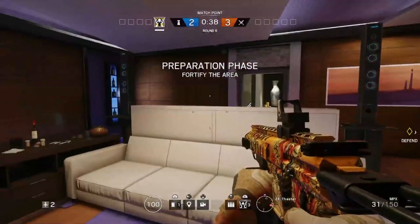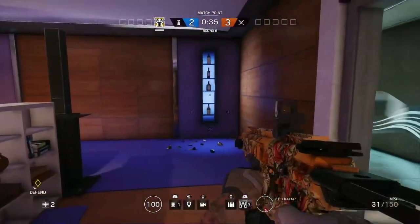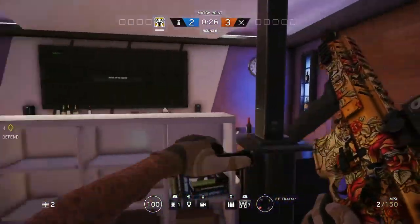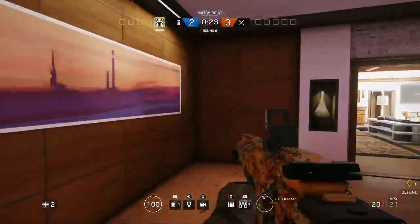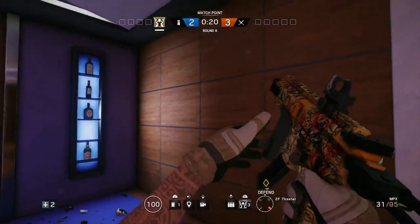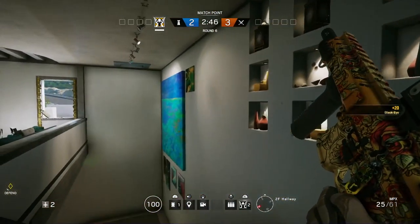We are in the theater room on the second floor. If you're in this room you definitely gotta patch up this back wall, and then these side panels and this side wall. For Valkyrie, that's the outside window right there, and there are stairs right here. I would put a camera right in that corner around the stairs.